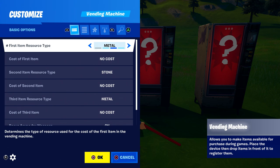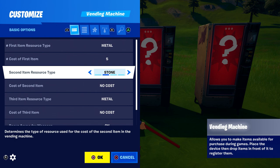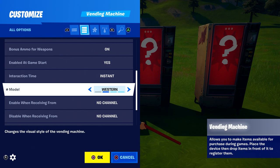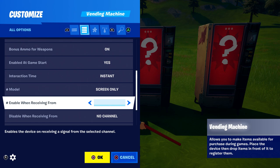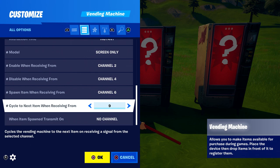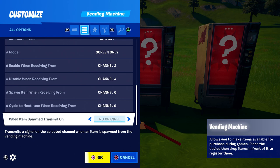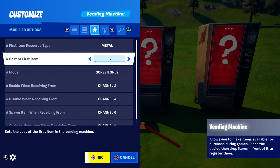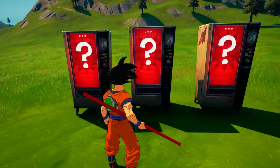Now customize the vending machine. Set the cost to five for metal and stone, with no cost for metal. Make sure it's set to 'on.' You can change the model to the Dragon Ball vending machine. Set it to speed only, then enable it. Put channel two, channel four for 'disable when receiving,' and channel six for 'spawn item when receiving.' Set another value to nine and make sure this one is set to no channel. Click OK.